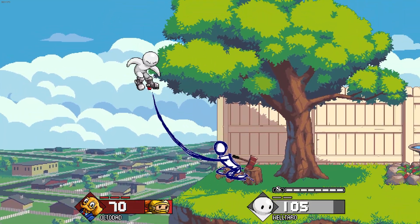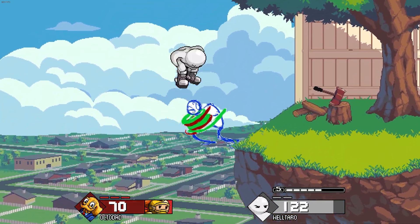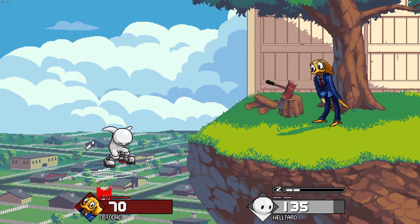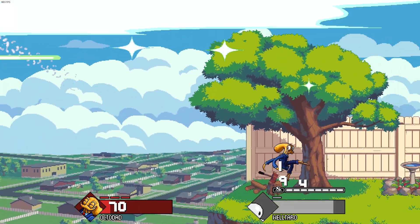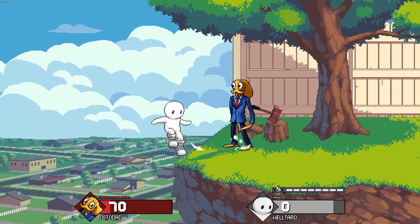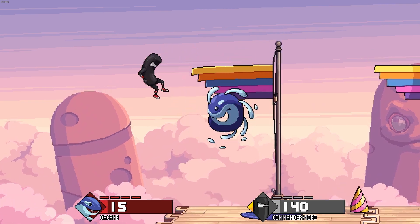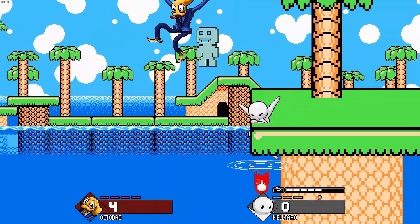One of the biggest parts of this update is the balance changes the assists have received. For Aen, hits are now registered more consistently, combo hits can't be DI'd or hit stop nudged but the final hit still can, and the amount of damage required to charge has been decreased from 100 to 90. Birthday can now be DI'd, shielded, and reflected. Captain Viridian now starts up a lot quicker.